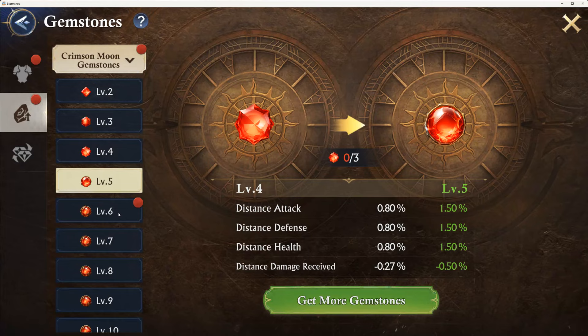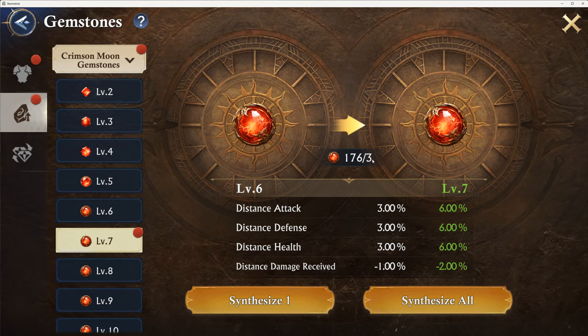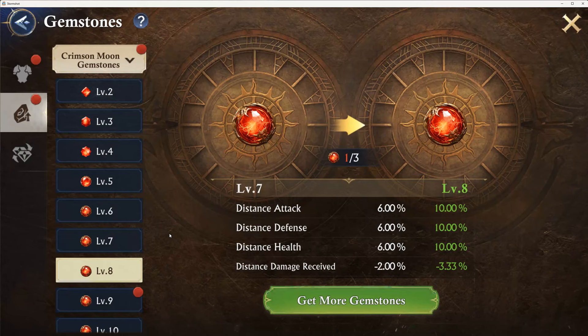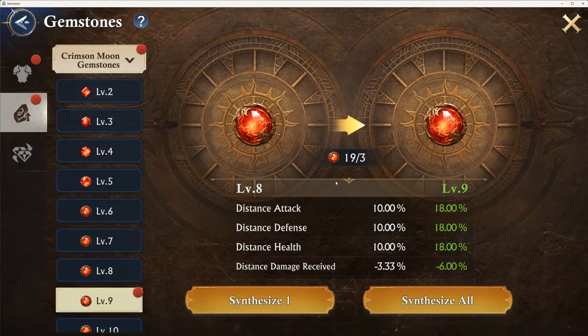We're not going to embed them yet — just synthesizing now. I'm going to keep an eye on how many we've got here, because I know there's five slots, so I need at least 15 to fill all five slots. We're at level nine — 19, and three.